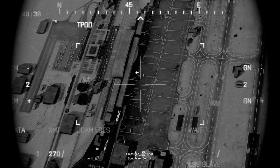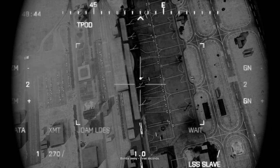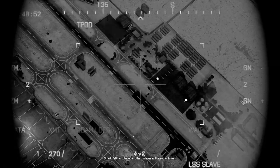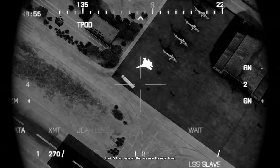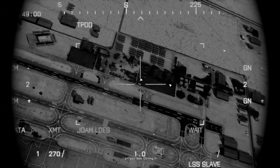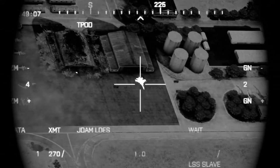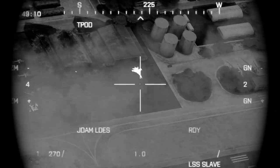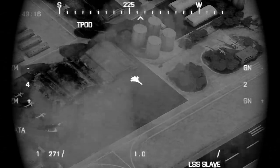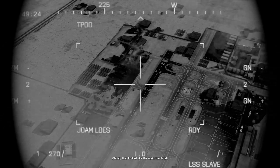High shot. Send in. Bombs away, 3 seconds. Got a kill. Shot 4-6, you have another one near the radar tower. Coming in. Hit. Good kill. Hit. That looked like the main fuel home.